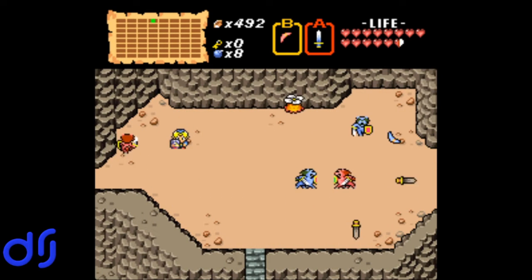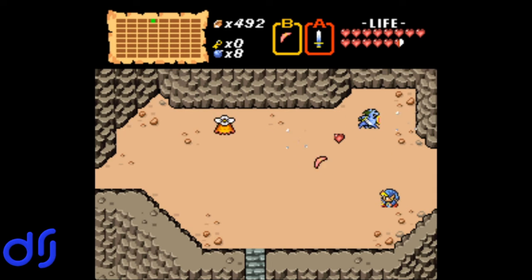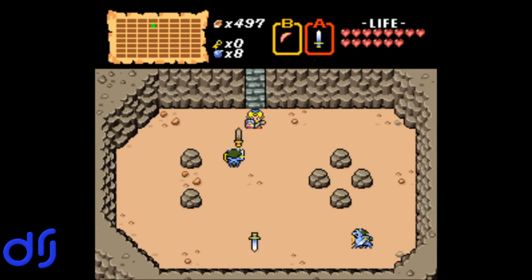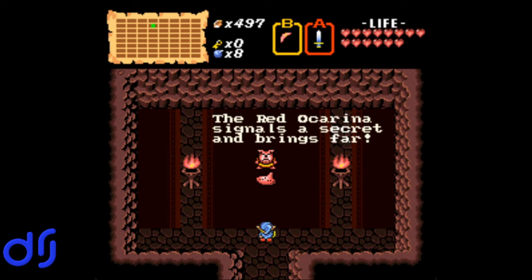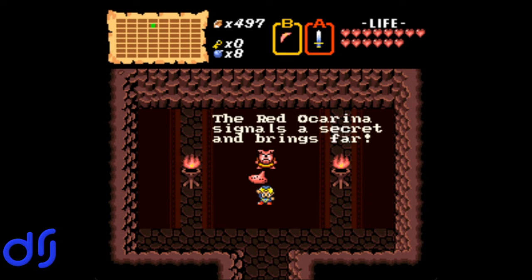This screen — walked right into that Lynel. Man, that Peahat has it out for me. I cannot believe how overpowered this boomerang is after it gets its final upgrade. Down here, I think this led to a different, less significant secret in the Satellaview version of the game, though I'm not positive about that — but I think this was modified for this Third Quest ROM hack.